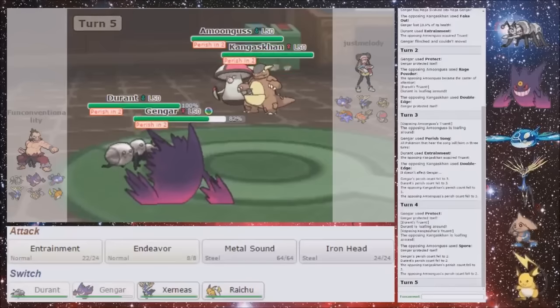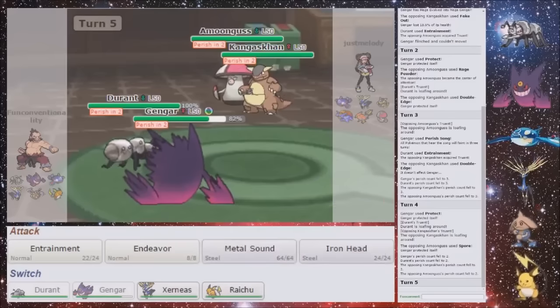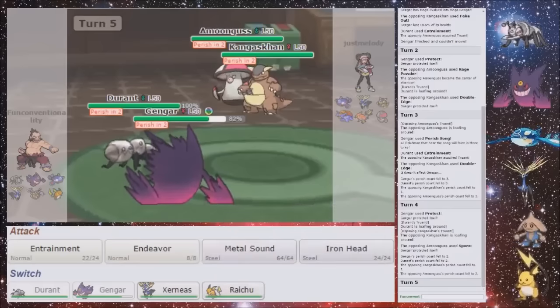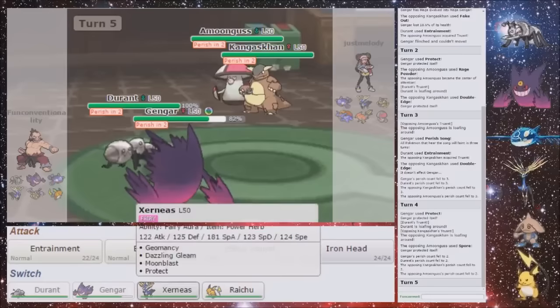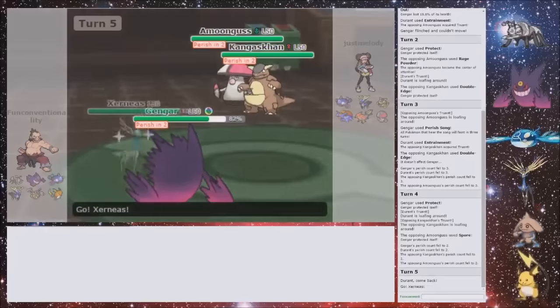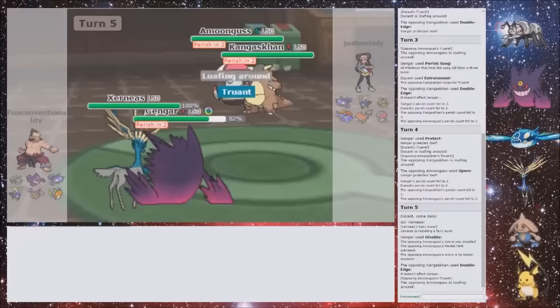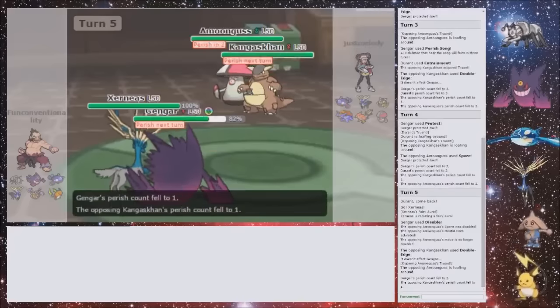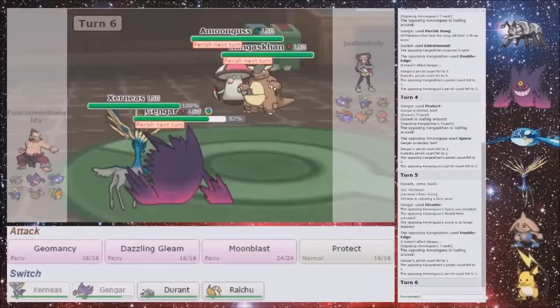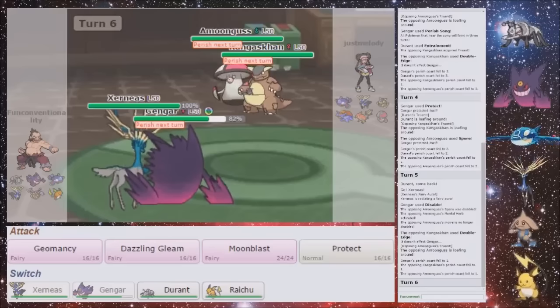He still can't touch my Gengar if I don't attack — as long as he doesn't Mega Evolve and Sucker Punch. So I'm going to go into Raichu. Do I want to go into Raichu? No, I'm going to go into Xerneas because then I can disable the Spore. That makes sense. There's no more Spore. Maybe Spore — and he's still not Mega Evolving. Why isn't he Mega Evolving? Now, do I Geomancy and let my Gengar die so that I Spore the Amoonguss?